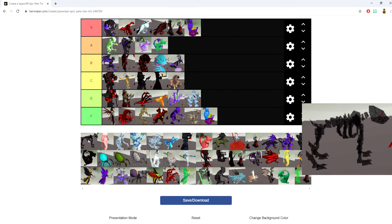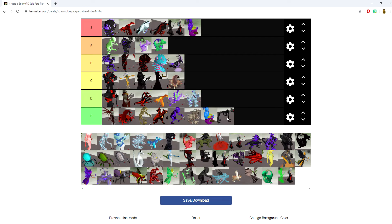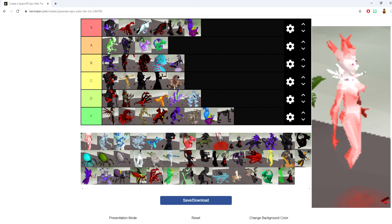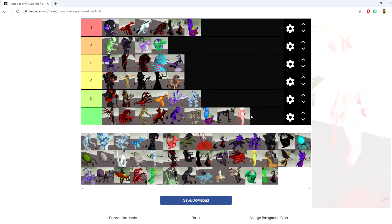The Haunted Hellhound pet increases your damage on Vengeances. Pretty cool, but nothing too special. Going into the F tier unfortunately. The Hell Spirit pet gives plus 5 health every 30 seconds — nothing too crazy, also F tier.